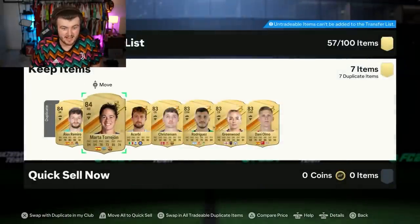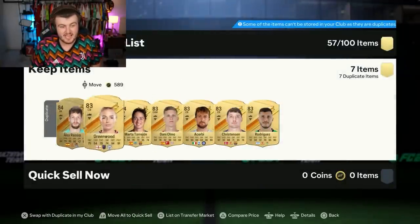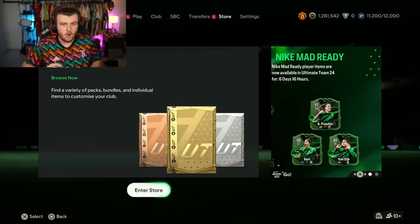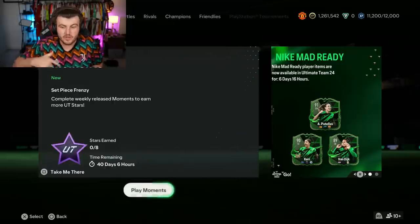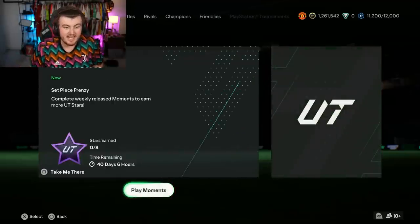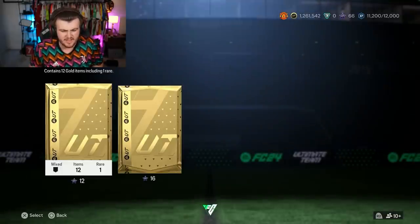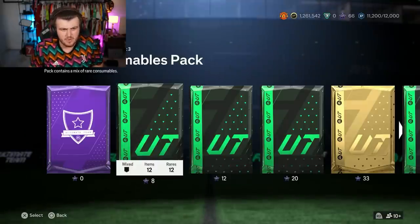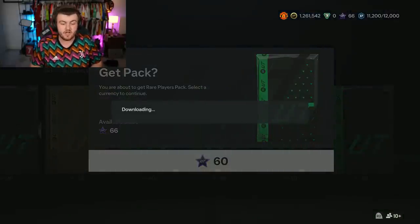I am happy with that, EA - that is actually a pretty good pack. That kind of saves us a little bit. Almost forgot - the other thing you get from doing some of these milestones is in moments, you actually get 66 moment stars, which will allow you to get a tradable 50k pack with 60 stars. That's actually pretty good at this stage of the game, especially if you're running an RTG.